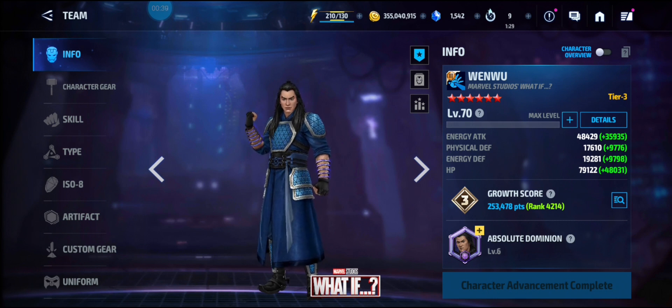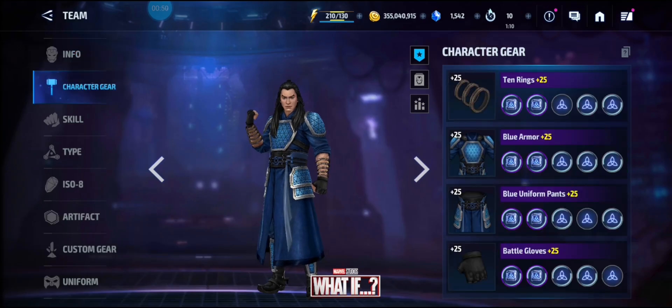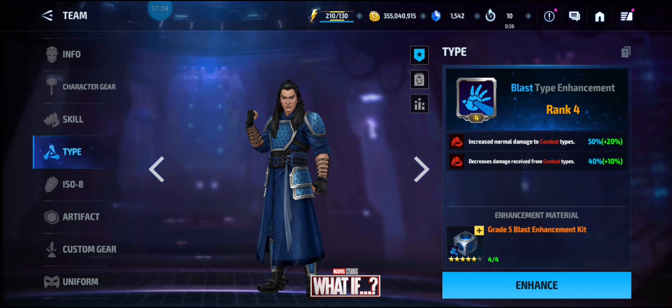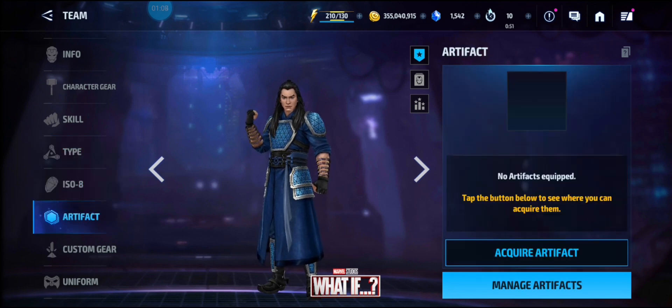His energy attacks are at 48,000, defenses are pretty low, and HP is at 79,000. All his stats are capped except for his crit rate and his cooldown, but you can't soft cap his crit rate because he does have a buff. His abilities are Pure Evil and Agility. He only has four-star URU on his gear. He has a rank four type enhancement, state seven overdrive, no artifact, and a dodge 140 proc obelisk.